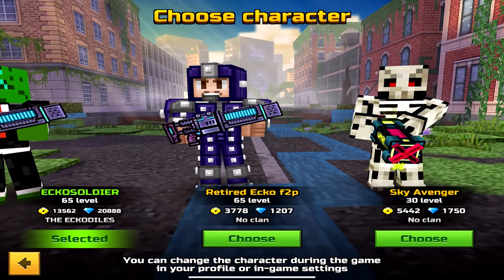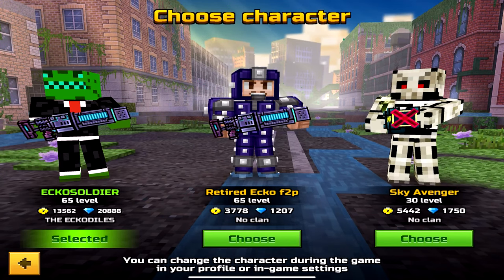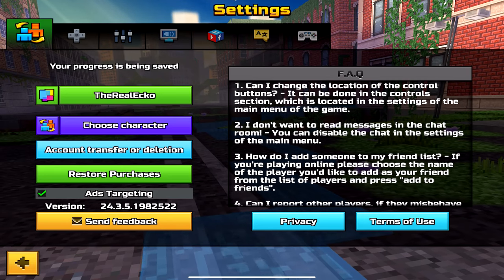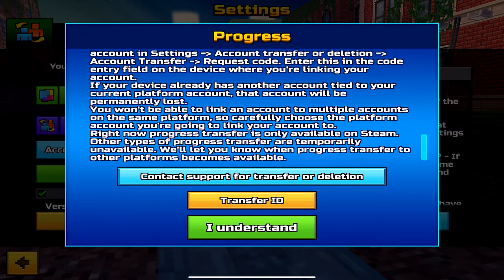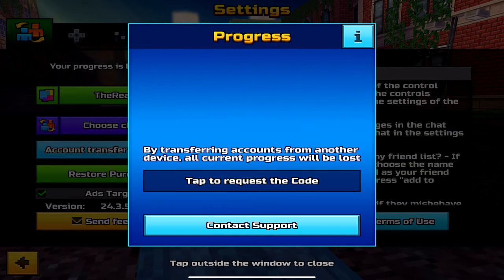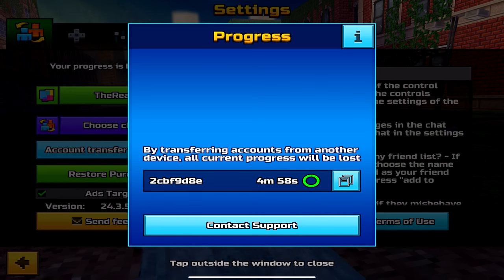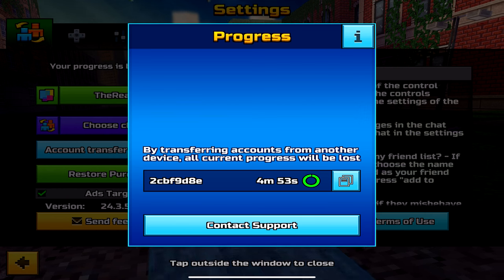Just for reference, one account will transfer all of the profiles. I have three separate profiles and all of these will be transferred to Steam PC. Start by tapping on account transfer or deletion — feel free to read that information — then tap transfer ID, then tap on the screen. This is going to give you a temporary code. This is where you'd have to write down this code and boot up the PC version.